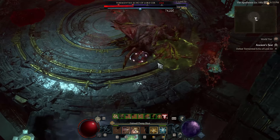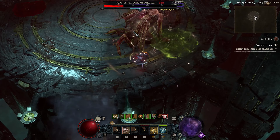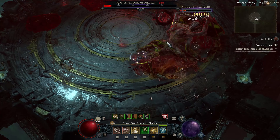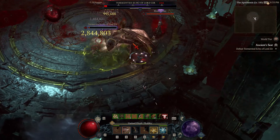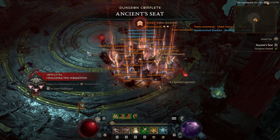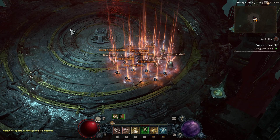Number 1: You get a resplendent spark for defeating your first Tormented boss. It doesn't matter which Tormented boss you defeat — you get a spark for killing the first one. Generally, I recommend killing Tormented Zir or Tormented Grigohar first, because these are considered to be the easiest. If you need help on how to summon these bosses, I've got a comprehensive guide on how to summon any boss in Diablo 4 — I'll link that in the description.